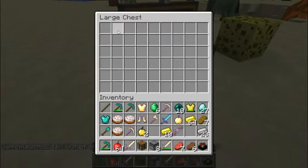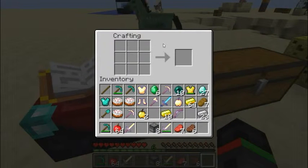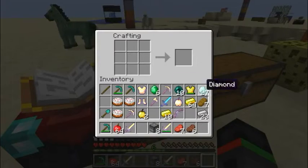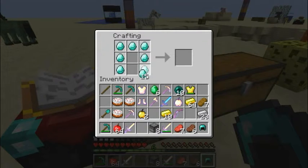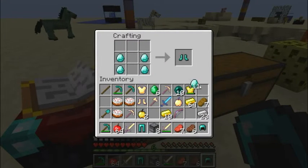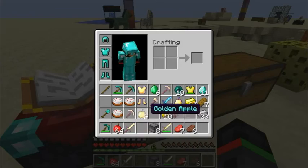We'll get our crafting table and start crafting. We're going to put those two together. We're going to craft diamond armor - we've already got the chestplate done. Now we're just going to make a helmet and pants. There's a full diamond set! Now I'm done - thank you, thank you!